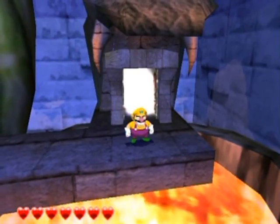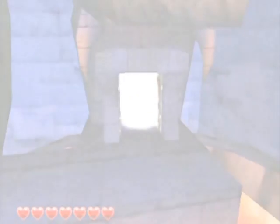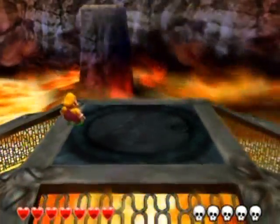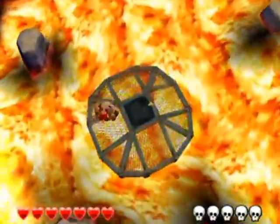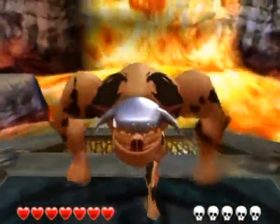Hello everyone and welcome back to the walkthrough. This is take two on this boss because I just couldn't figure out what to do the first time - I was flailing around for like 10 minutes, and that doesn't make for a good video. So this is Red Brief Jay, that's apparently his name, and he certainly lives up to his name with his red briefs.